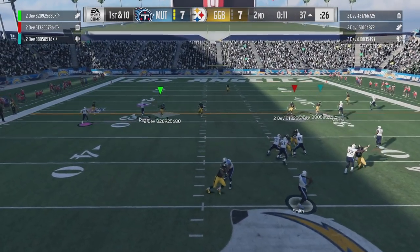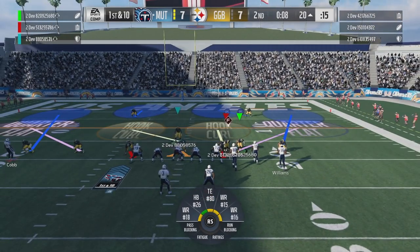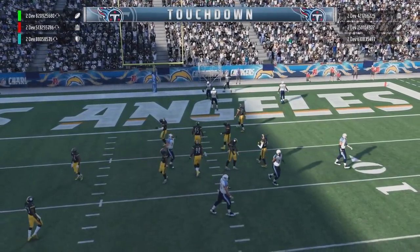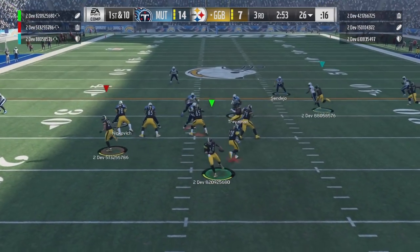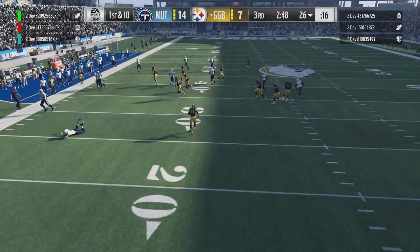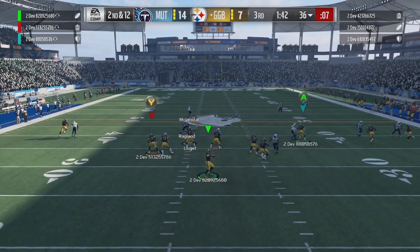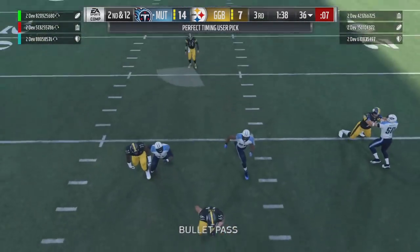Twelve seconds left after the beautiful kicker return. Geno Smith hits an out route for a first down, setting up a field goal. Eight seconds left — handoff to Coleman, multiple missed tackles, and they score just like that. We've got to step it up. We go play-action slide and Good Game Bro is open again — this man is nasty as a pass catcher. We run Marshall Falk but it gets shut down. Second and 12, we try to hit an inside route wide open but it's completely overthrown.